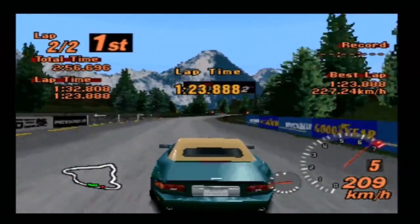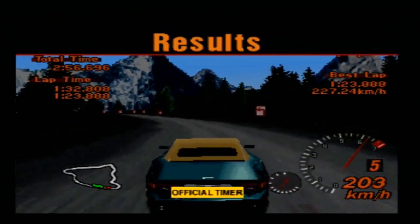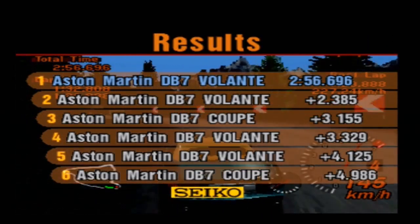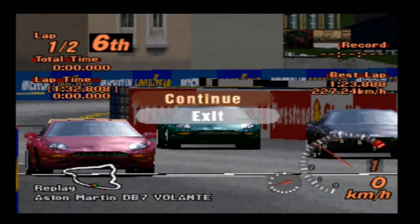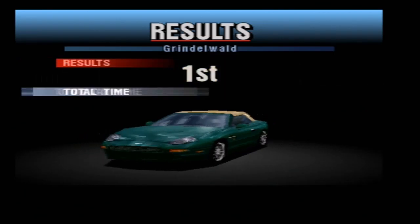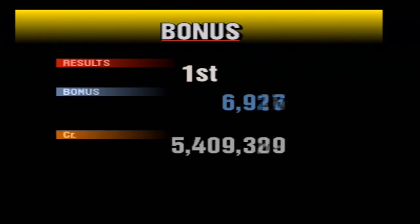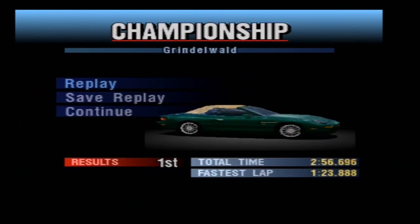And we are, of course, across the line. Now let's see where the rest of the vehicles came. It was a bit of a mixture — some Coupes in there. They came third and last, so apparently the Volante was the car to go with there. I don't really think it makes too much of a difference. Anyways, we win 7,000 credits, and I'll see you in a second where we're going to race-modify this thing.